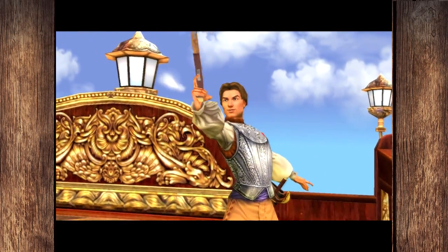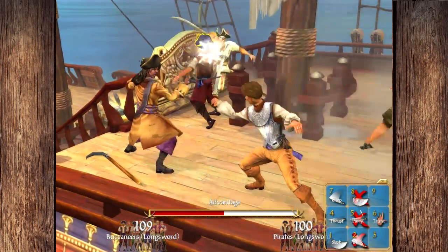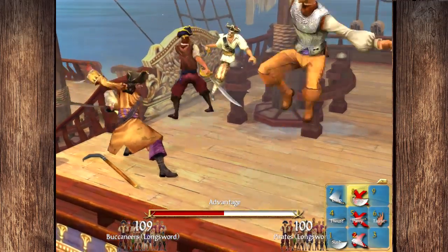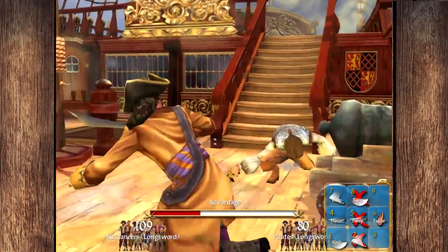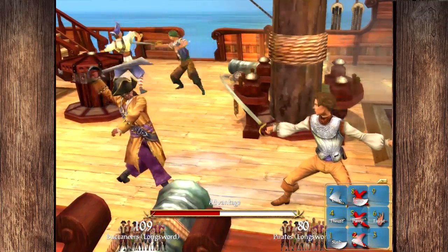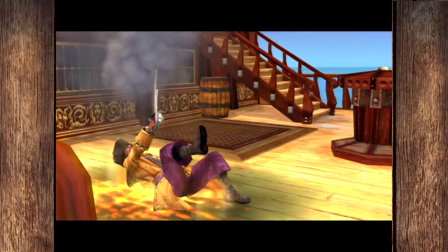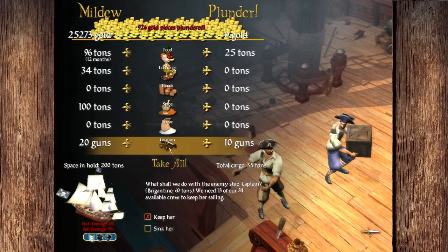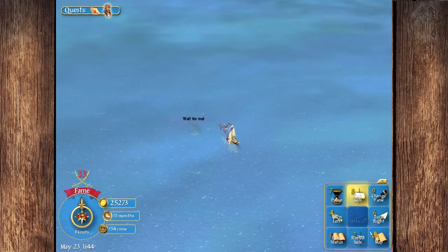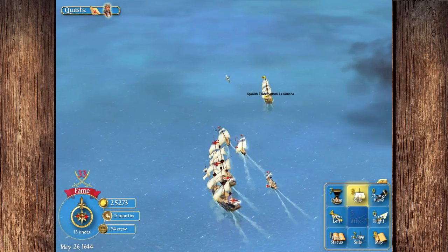We'll go with the longsword. He's going to take a shot at me. I forgot to mention, we got a pistol when I went to the tavern down in Rio de la Acha. Let's knock him down off the deck. He has now gone down the stairs — fallen down the apples, depending on whether you're Cockney or not. And we'll take him out right there. He had been plundering to a certain extent, and so now we got ourselves a new ship.